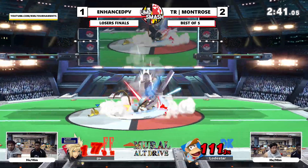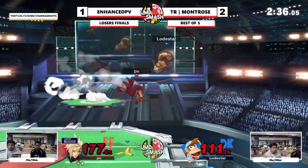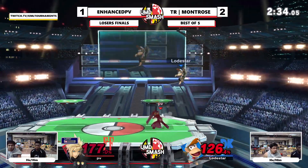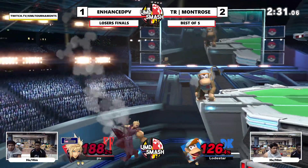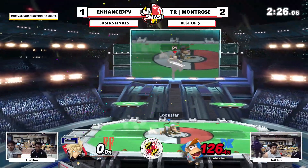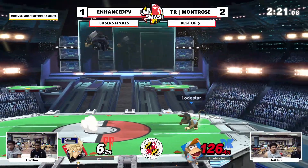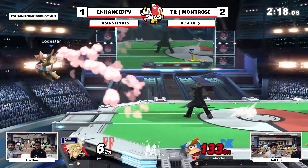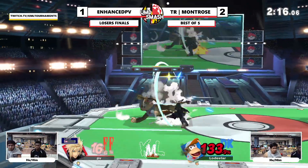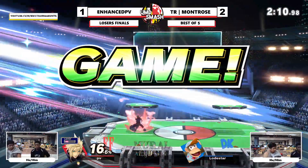Down-tilt up-smash is a dangerous percentage take. I think we're gonna go to game 5. I think you could've up-tilted there instead of down-tilt but it's a habit. Enhanced is really hard to kill — another near 200 percent. Up-tilt takes it. He's catching the peanuts with air dodge offstage every time, it's so safe. It's hard to punish — down air or back air will probably take it.